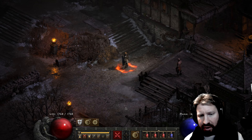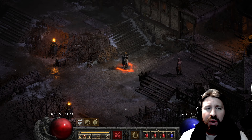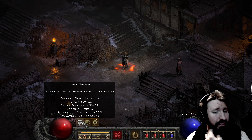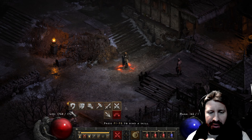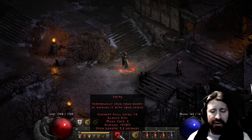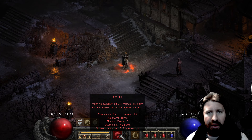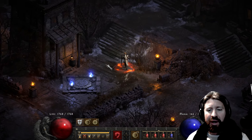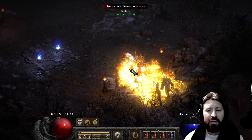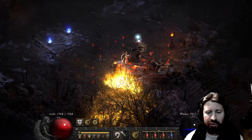So what we have here is a very interesting smiter slash one-point zeal paladin. In fact, the smite is one point as well - I only put one point into smite. It's level 14 with my gear. So here's smite - level 14 with the gear. In general, I feel like it's kind of a waste. If you're gonna have a paladin, I like having the hybrid kind where you can zeal a bunch of enemies and then just smite the Ubers. Because if you're going around smiting every single enemy, it's really painful just how damn slow it is.